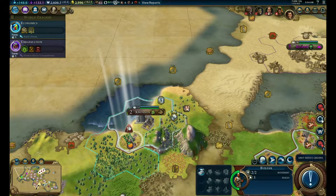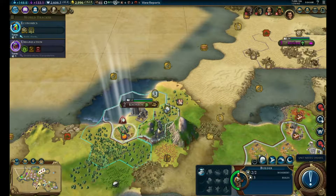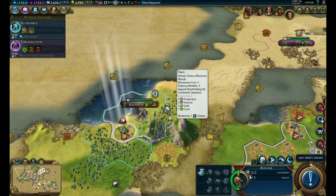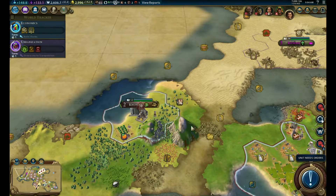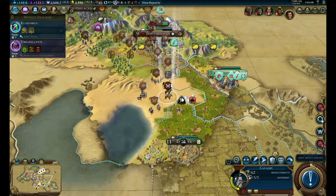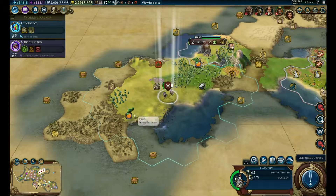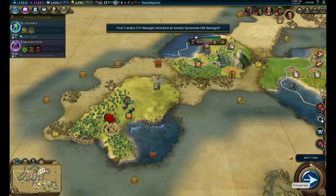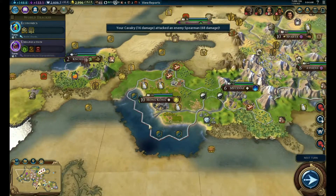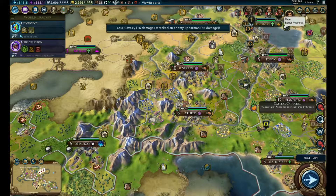We could go and grab this guy. Let's go there and make a lumber mill actually. We'll heal this guy up for now. You can go there and attack this guy. And this looks like a good time to put in a cut - so thanks for watching and I'll see you guys next time.